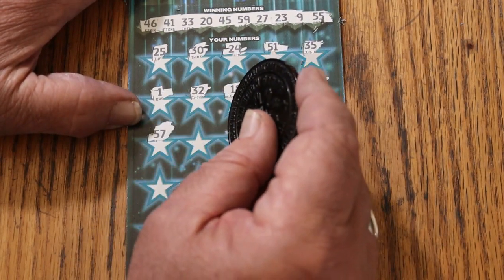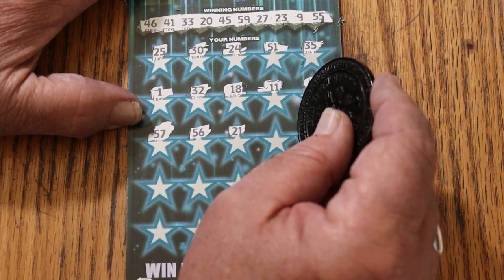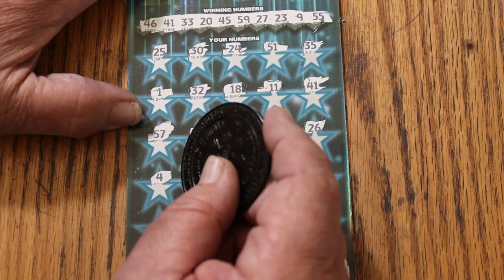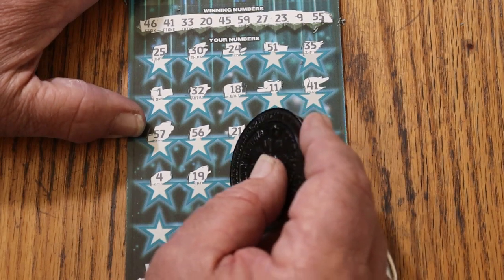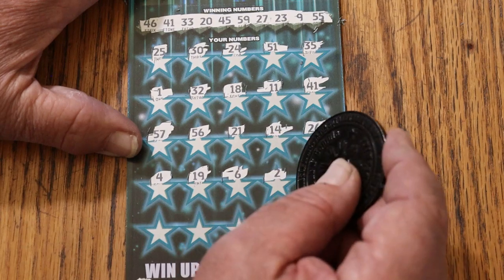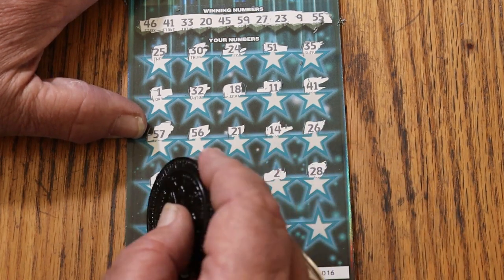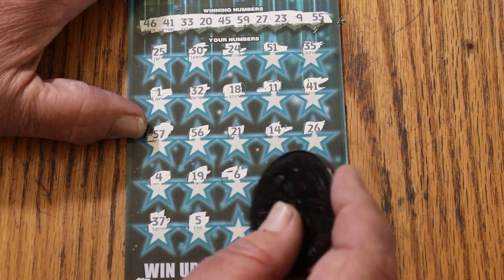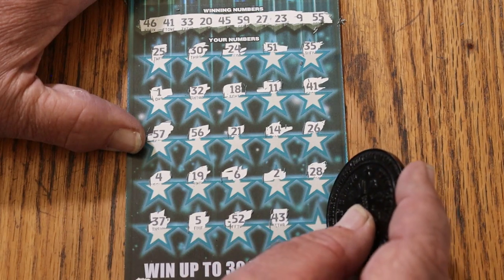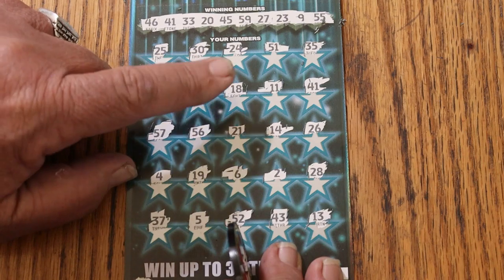Moving on. 57, no. 56, nope. 21. 14, 26, no. 4. 19, 15. 6, no. 2. 28, nope. 37, nope. 5. 52. 43, and 13. What number did we win on? 30, 24, 51. 18, 11, 41 — yeah, it was 41.